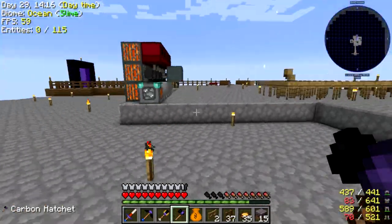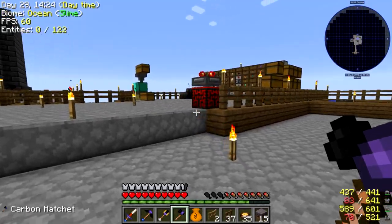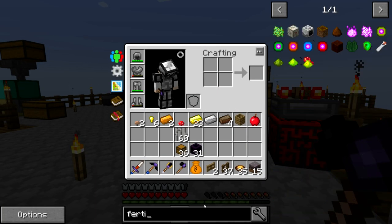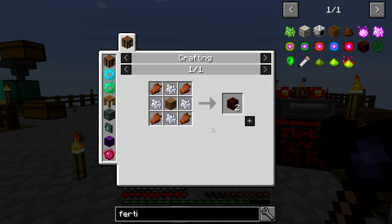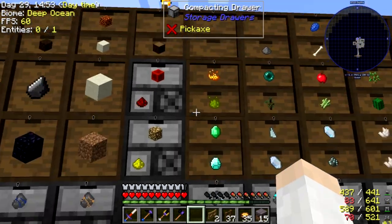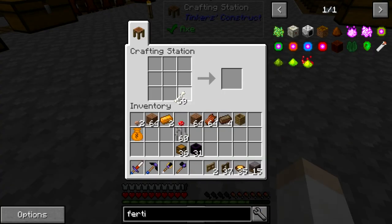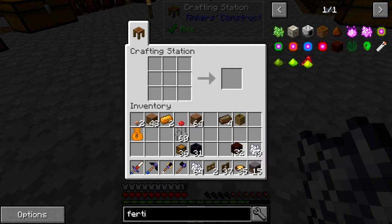I want to make a large part of this area into mystical agriculture farms. First I want to get some fertilized dirt. I think there's something called fertilized dirt — rotten flesh, bone meal, and dirt. We should have quite a bit of dirt here, and we do have a lot of the other stuff as well. Let's get ourselves some bones, some dirt, and some zombie meat. Put some bone meal in here — and there we go. Fertilized dirt.